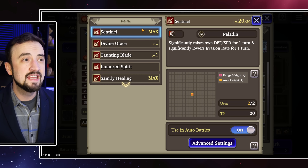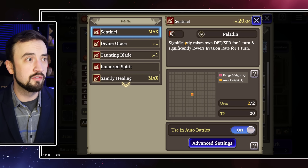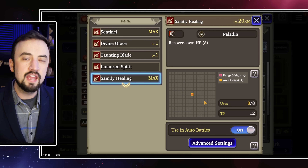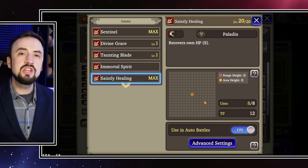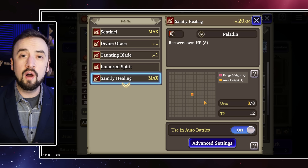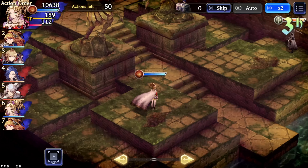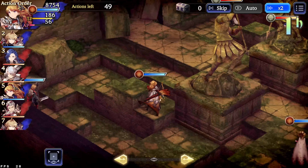Let's talk about Paladin sub job and her AI. My hard suggestion is just run Paladin sub — it has three moves that are super good for her. Sentinel is the worst of the three, but it's still pretty good. Immortal Spirit is the best of the three because Courage is really good. And then Saintly Healing is sneakily very, very good for her. Let me show you a video clip of Saintly Healing and Terra and why I really like it so much.